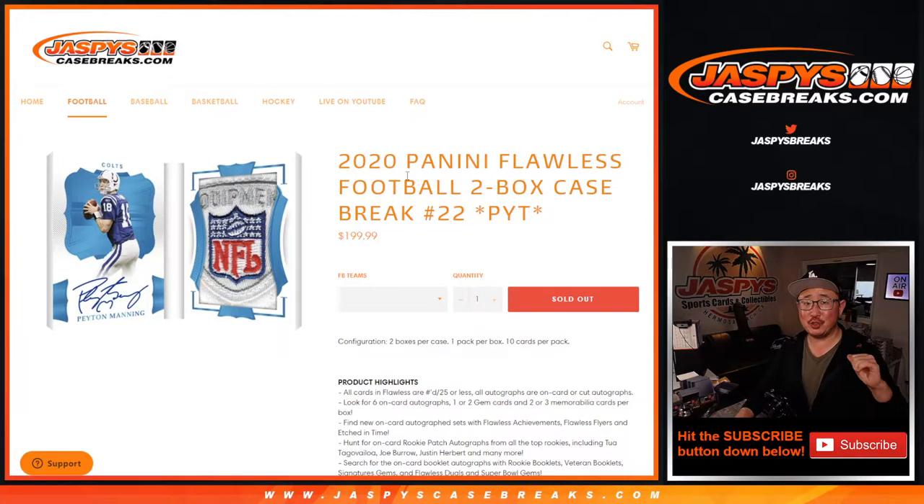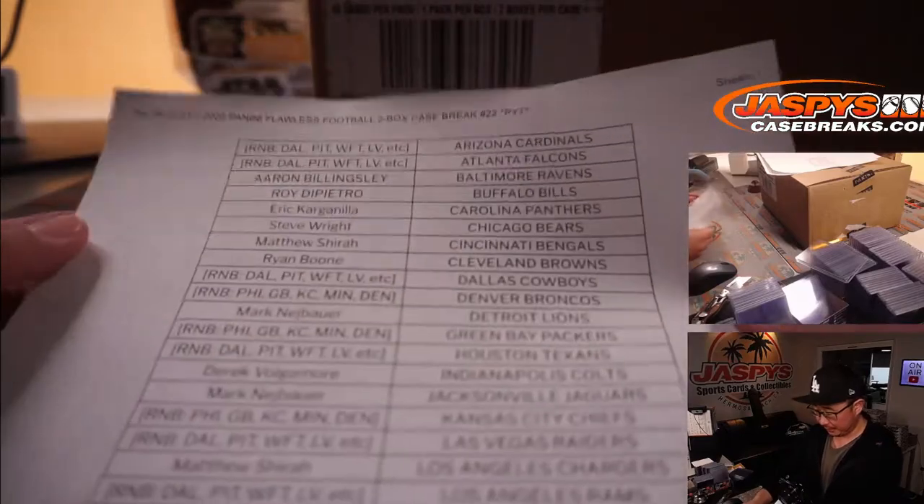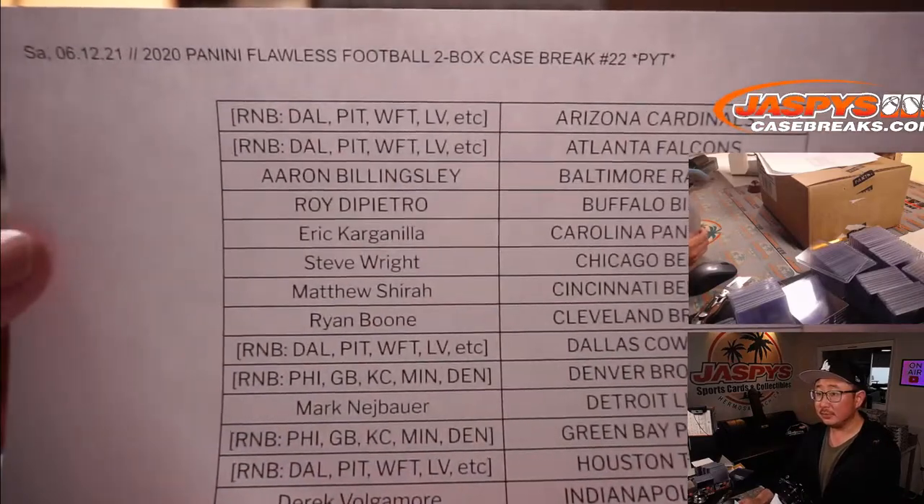Hi everyone, happy Saturday. I'm Joe for JaspiesCaseBreaks.com, coming at you with a nice one here. 2020 Panini Flawless Football. Two box, pick your team, 22. The deuces are wild in this one. Big thanks to this group here for getting to the action.